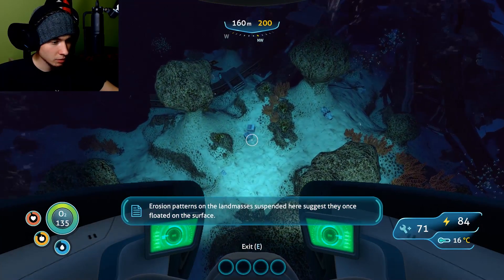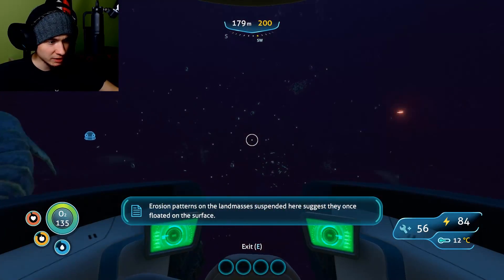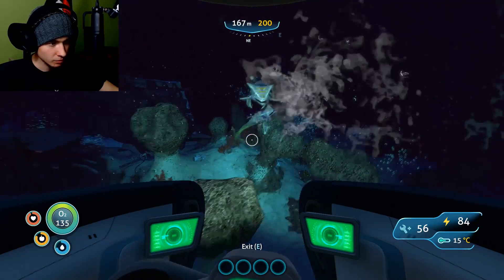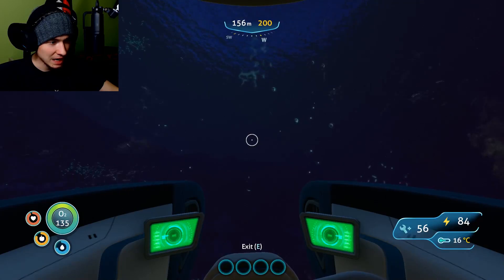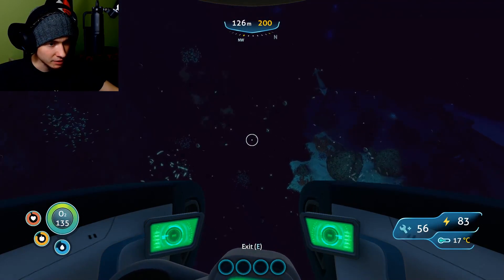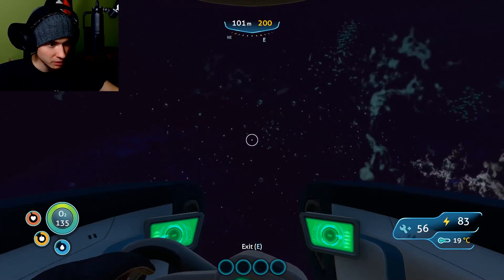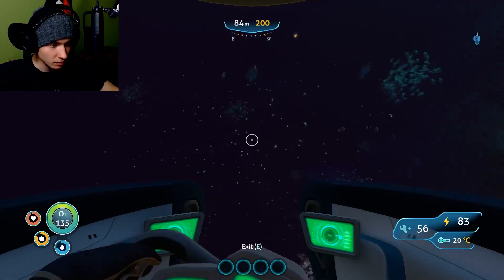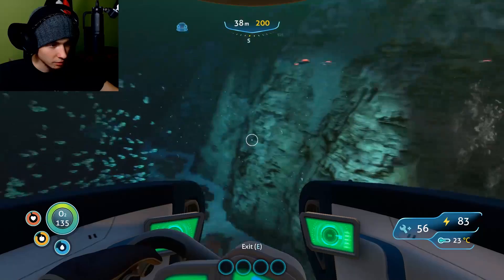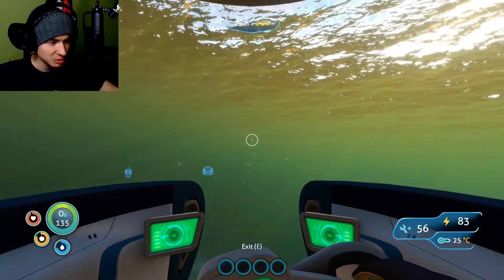Right over here there's a thing called a red breather — get out of my back. The land masses suspended here suggest they once floated. Let's bail, there's a huge wreckage and there was some tech and I think that's the way to go, but first let's go to the surface and fix my little seam moth. Stop — come on, give me some space.